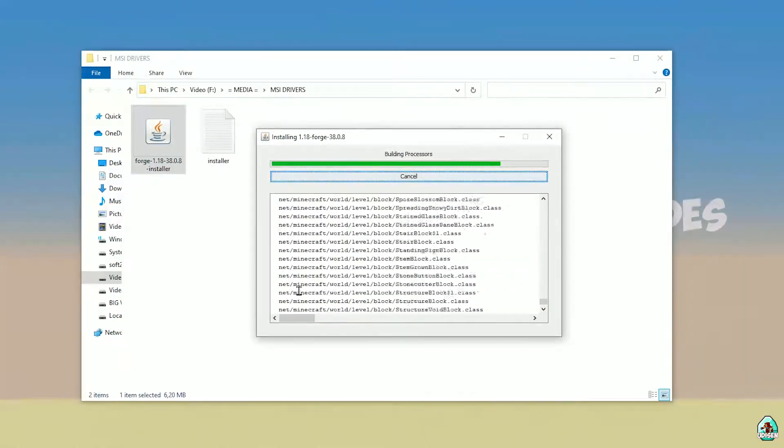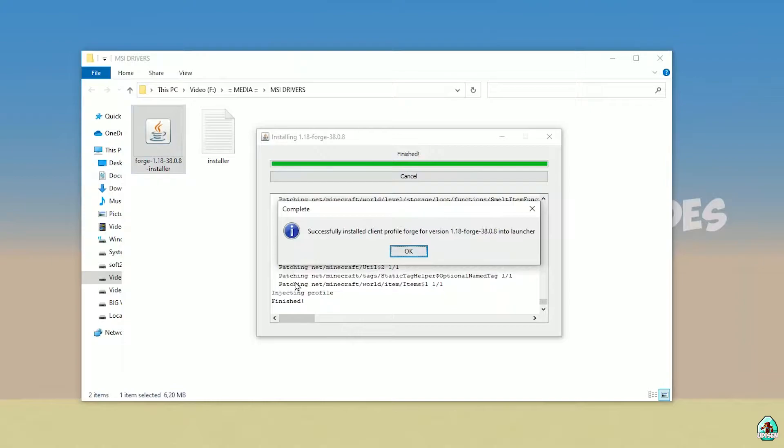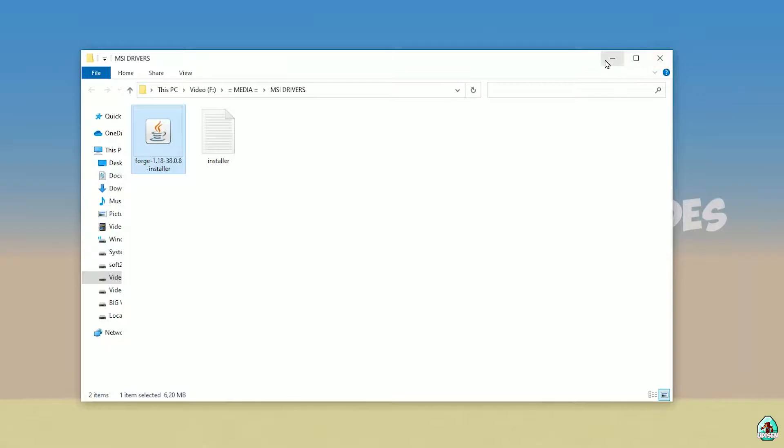Also, guys, don't forget — we have the Udison.com site where you can find text tutorials for Minecraft and other popular sandbox games, and a Discord where you can talk about all this cool stuff. If you successfully install it, you will see a completion screen with a blue logo confirming it is successfully installed. Close this.